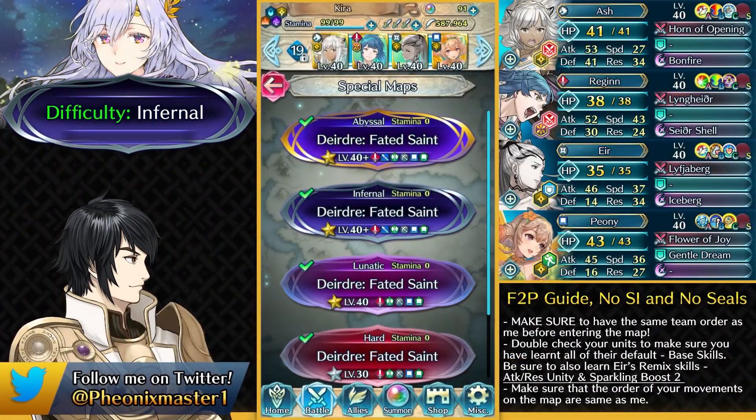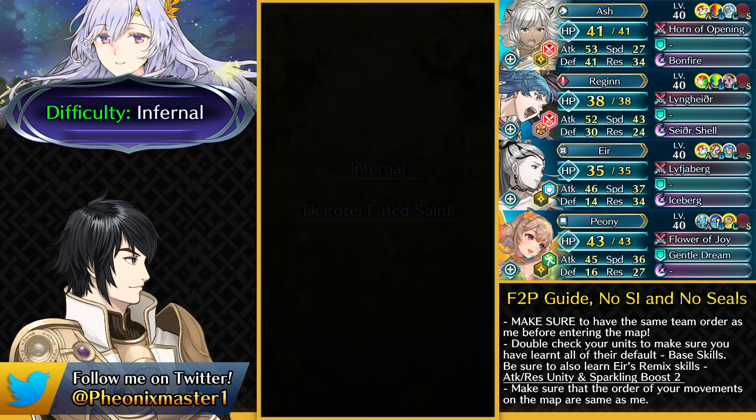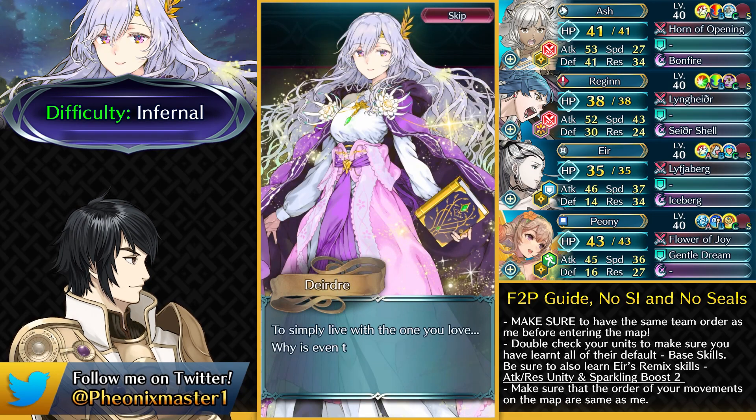What's up guys? I'm PhoenixMaster1 and welcome to my free-to-play guide for Legendary Deidra's Abyssal, Infernal and Lunatic map. I've got the usual free-to-play squad and you don't really need any kind of skill inheritance or any kind of Sacred Seal. You just need their base kits and that should be fine for the entirety of this video.